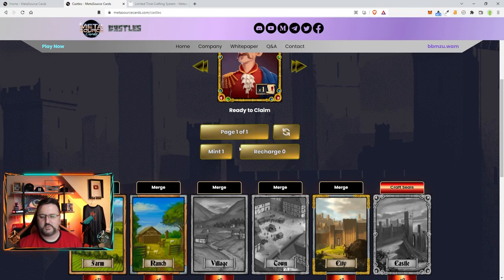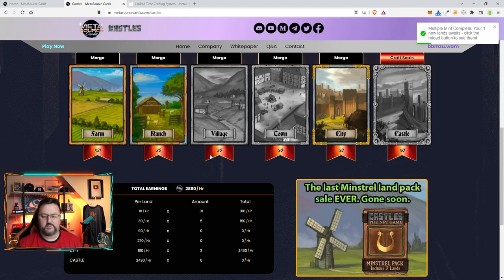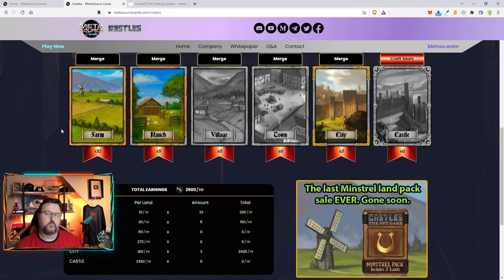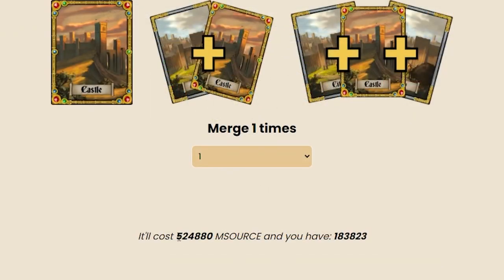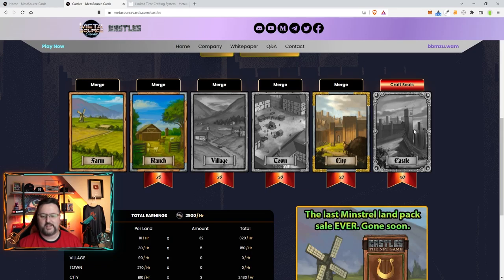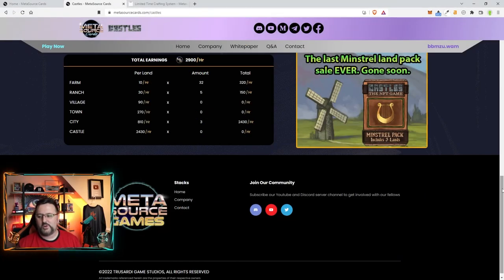You can do seven mints and then need a Royal Seal to fill it up. I currently have 31 farms, 5 ranches, and zero villages. I refreshed and got another farm — which happens most of the time hitting that 95%. To merge into a city it costs 524,000 msource and I'm at 183,000, but I think we have about four more days and then we'll finally make our castle. We're earning 2,900 msource per hour and the stats are looking good.